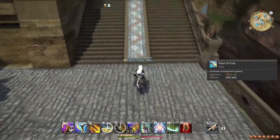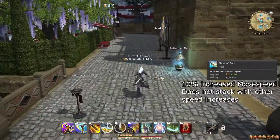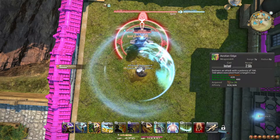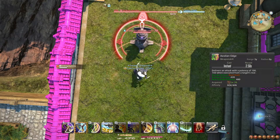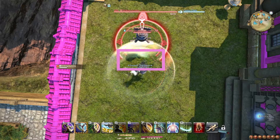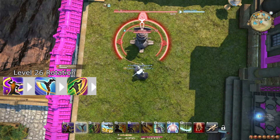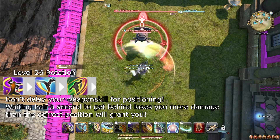At level 20, you learn the trait Fleet of Foot, which makes you always run 10% faster. This does not stack with any other movement speed increases, so Sprint still only makes you run 30% faster in total. At level 26, you learn the weapon skill Aeolian Edge, which is the last step of your 1-2-3 combo, and it does extra damage when used from behind your target. Unless an enemy is designed to automatically count your positional as correct, it will have a part of its targeting reticle missing — this entire area is the rear of an enemy. At this point, try to always hit Aeolian Edge from behind when in a party.